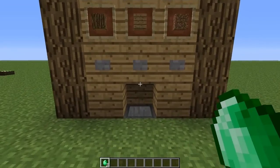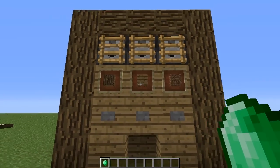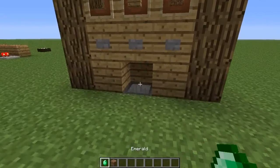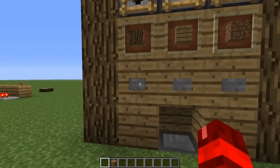This works like any old vending machine. You insert your money like that and then you select the item that you want. So I want a bit of dirt - give me that dirt. You can do it again, put in your emerald and get a log this time.